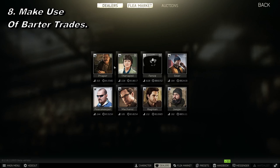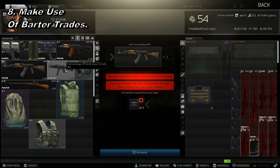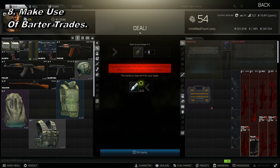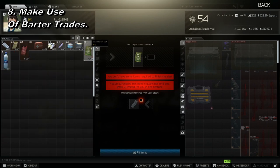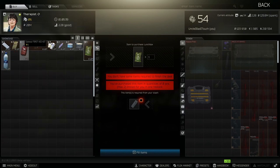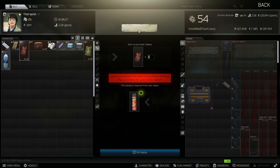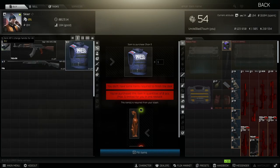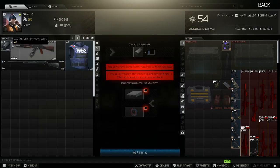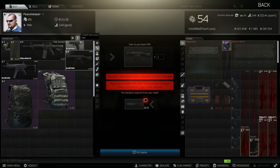Like I've said throughout this video, you've got to utilize barter trades. Since the flea market is capped at level 20, you're really going to need to make use of these to get good items early on. Not every single one is worth it — some are pretty crappy and you lose value — but I have my favorites which I'm showing on screen now. What I'd recommend is going onto the trader menu, pressing the second little symbol down on the right of their context menu, and selecting level one up top so you can go through all the barters and select level one, two, or three depending on what you have.